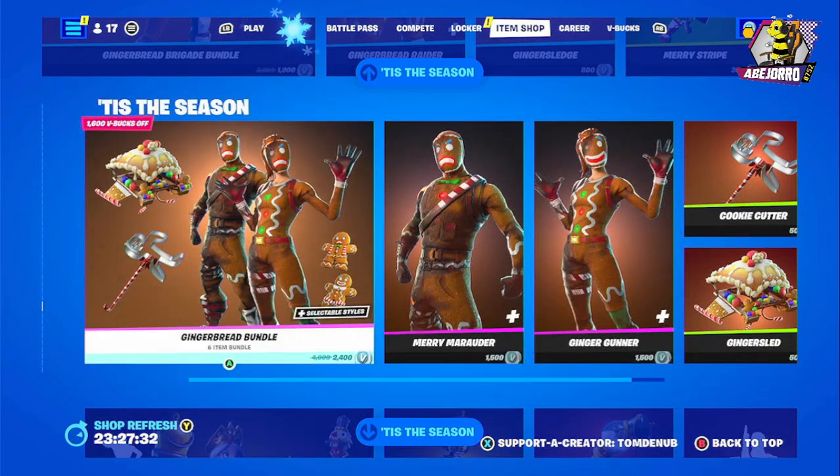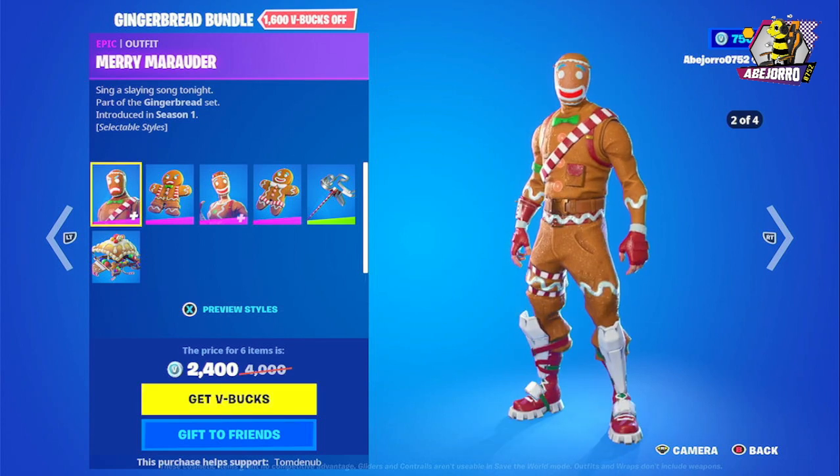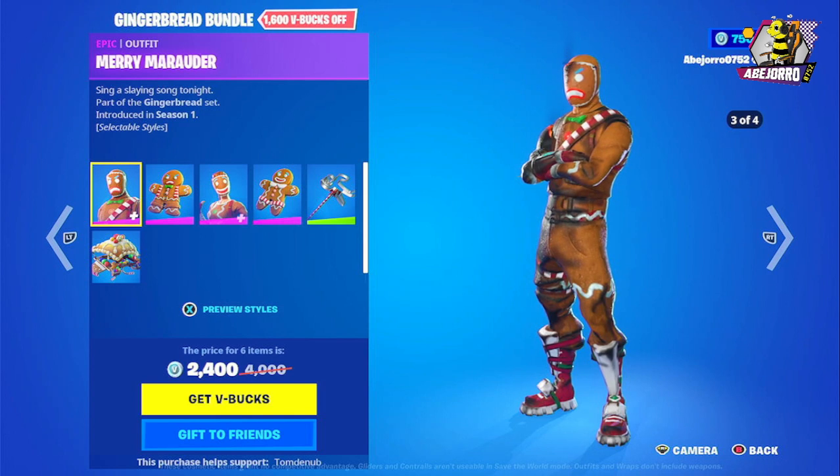If you want to buy items separately: Gingerbread Rider is 1200 V-Bucks, the harvesting tool is 800 V-Bucks, the rider emote is 500 V-Bucks, and the wrap is 300 V-Bucks. Now there's another bundle here: the Gingerbread bundle, and Merry Marauder comes in four different styles.